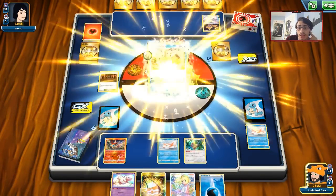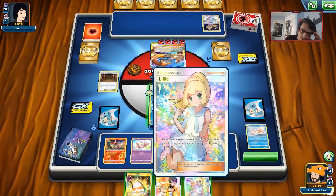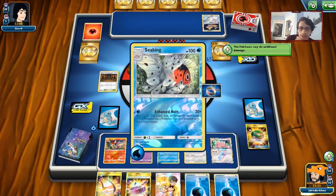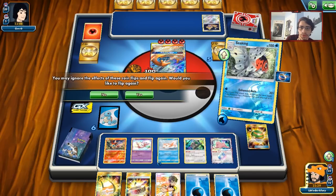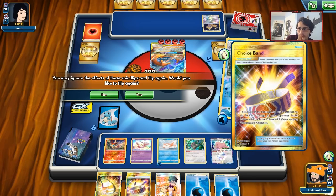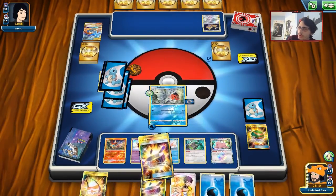We draw Seaking straight up and attach. We bench the Mew and Instruct — looking for another Seaking and a Ditto, we have a Judge but no need to play it. We Lillie, Nest Ball for Ditto, and go in with Seaking. Three heads — that is a knockout! I don't know why my math was so off but yeah 204 damage. You need four heads with a Choice Band on Seaking to one-shot Reshizard.